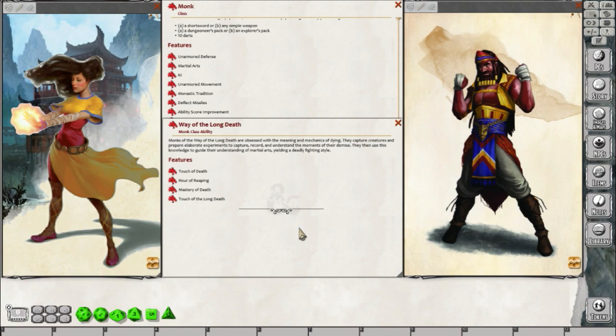When you choose the Way of the Long Death monastic tradition, your monk is obsessed with the meaning and mechanics of dying. Your monastery over the ages has captured creatures and prepared elaborate experiments to understand the moments of their demise. The monks have used this knowledge to guide their understanding of martial arts toward a more deadly fighting style. And you're going to get more features on top of the 20 or so you already receive.